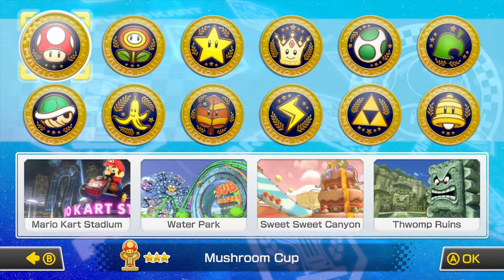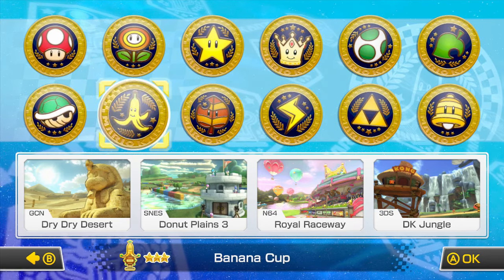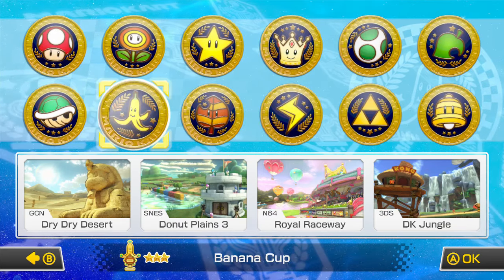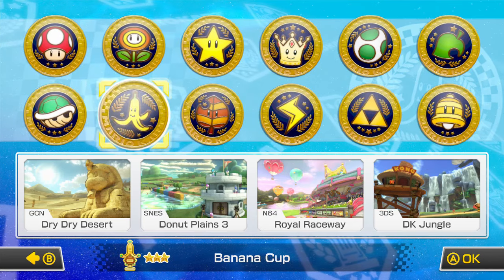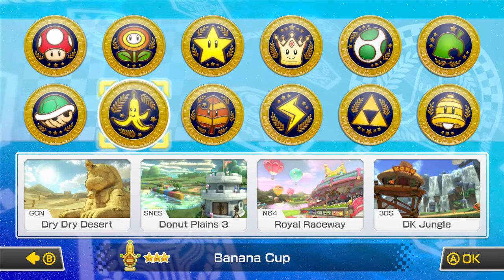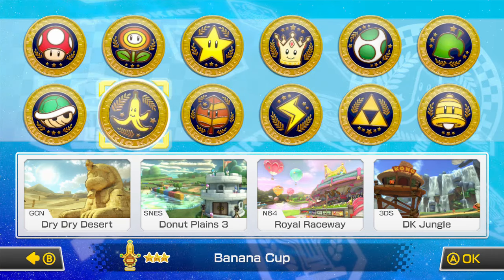In the previous episode we did the 200cc Shell Cup with Baby Peach. Now it's time to do the 200cc Banana Cup. These tracks feature GCN Dry Dry Desert from Mario Kart Double Dash, SNES Donut Plains 3 from Super Mario Kart, N64 Royal Raceway from Mario Kart 64, and 3DS DK Jungle from Mario Kart 7. Good tracks. Let's get started — Donut Plains is going to be hard, but let's go.